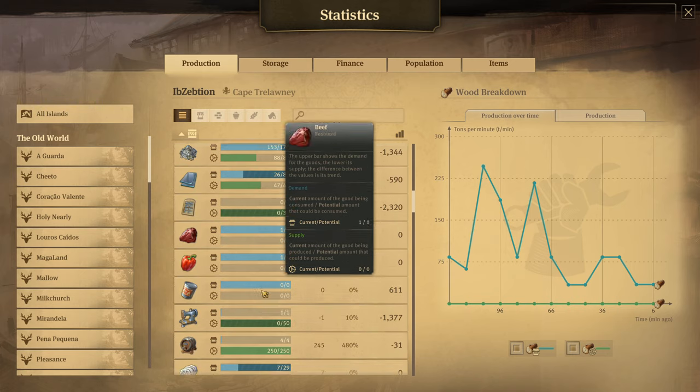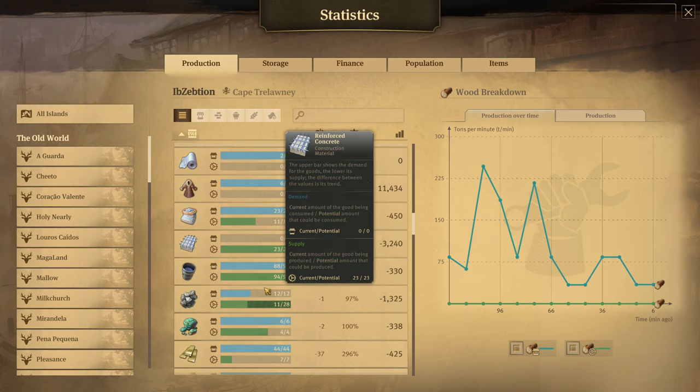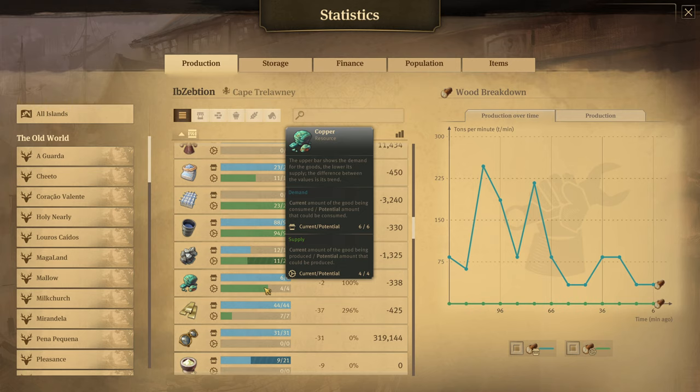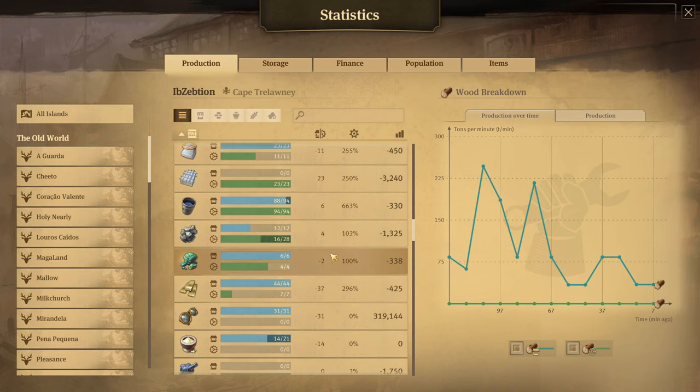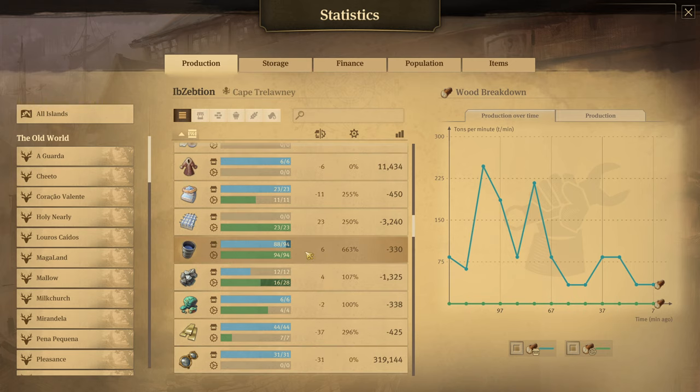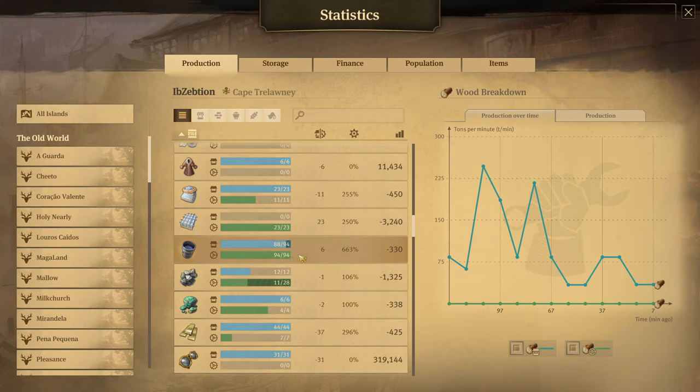I'm not producing much brass on this island — that would come from gramophones, cab line productions, or steam engines. I'm producing 7 tons now versus 6 tons before. Oil is also classified as pollution and therefore counts as heavy industry: I'm producing 94 tons now versus 84 tons previously — that's 10 tons of oil for free with no extra production at all.